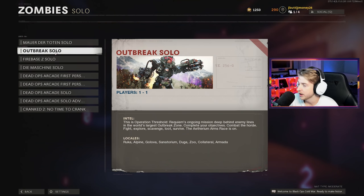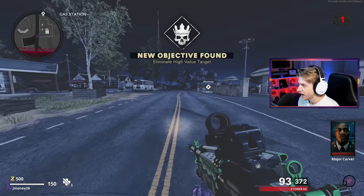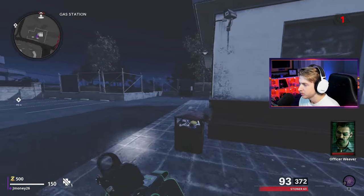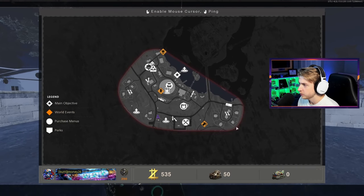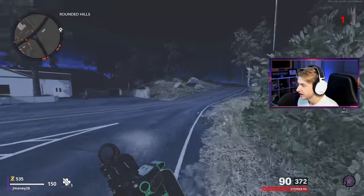Now, obviously there are a lot better attachments for this weapon, especially for zombies, but to keep the blueprint and the theme, we gotta keep some of these attachments on. I think it'll still do pretty well. With all that being said, let's hop into Outbreak. Looks like we're getting Sanatorium first. Let's quickly fly through these challenges on the first wave so we can have enough points to pack-a-punch and be ready to take on Orda.